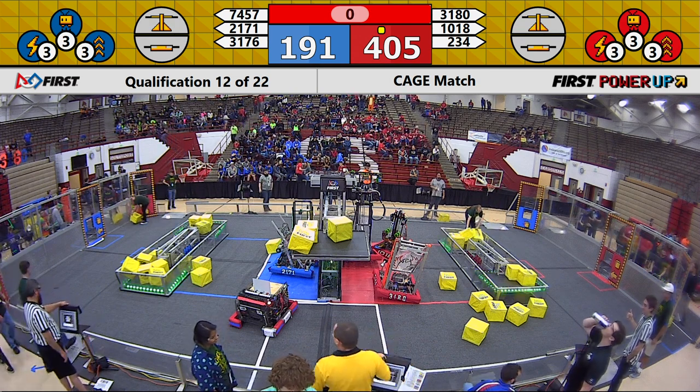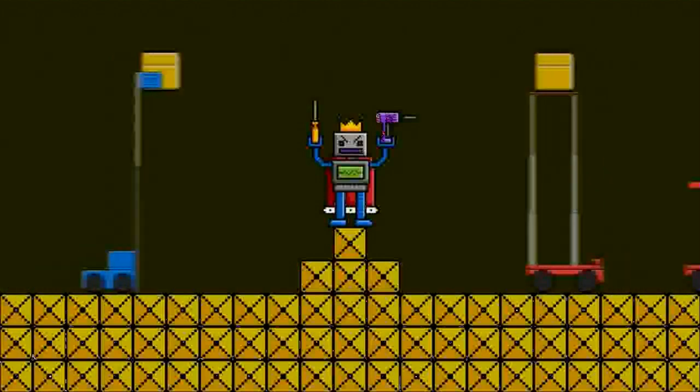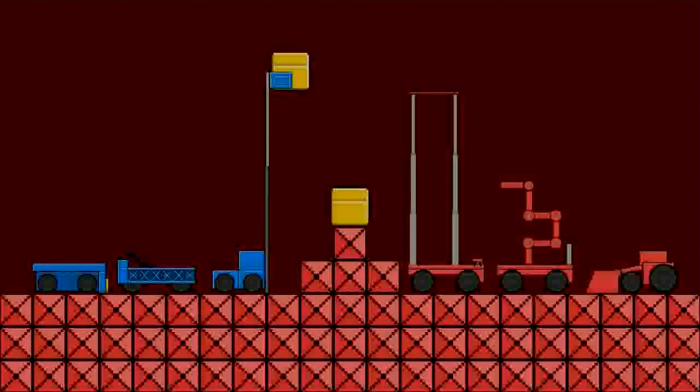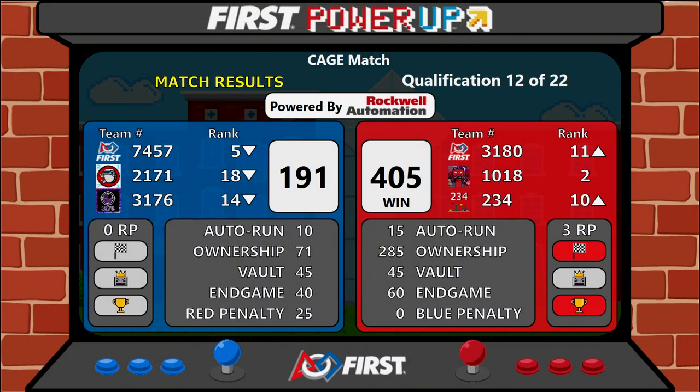We're going to kick our score up on the scoreboard. The winner of that last match: the Red Alliance. Red Alliance winning 405 to Blue's 191. Red Alliance composed of 3180, 1018, and 234, scoring a big three ranking points, keeping 1018 in that second ranked position.